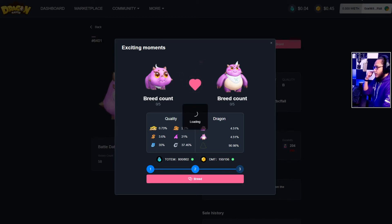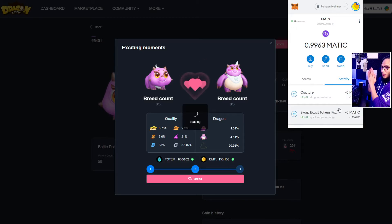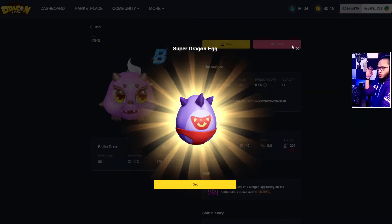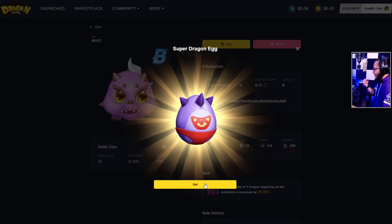Okay, confirm. Now it is pending, it's loading. Approved — let's go! Come on, give me something like an XL, lucky XL, lucky! Any large or XL... oh my god, it's a super dragon egg! I really wish it is an XL or a large.